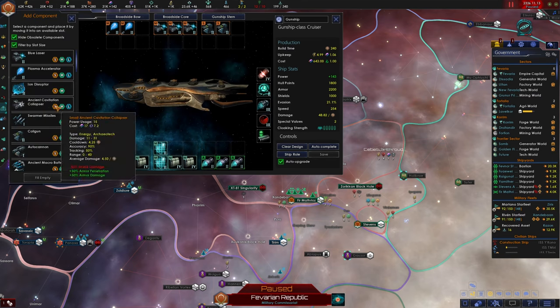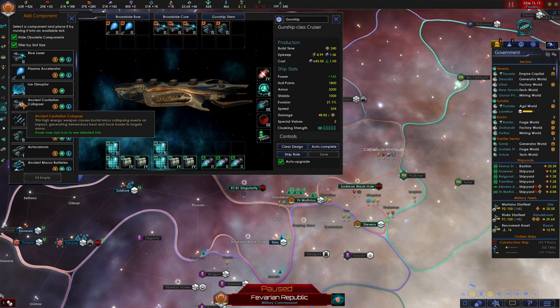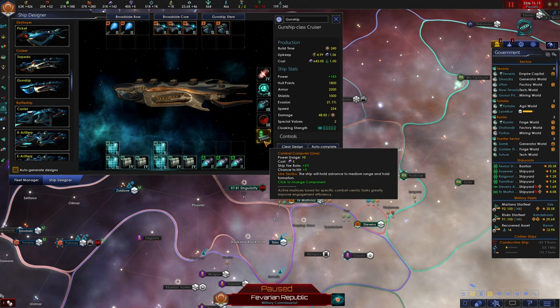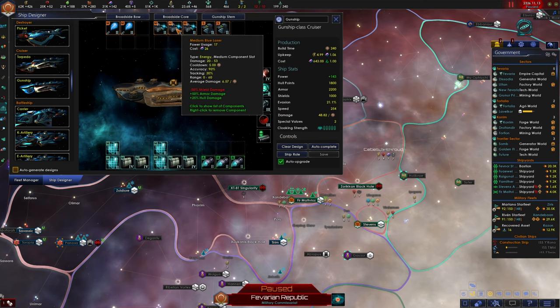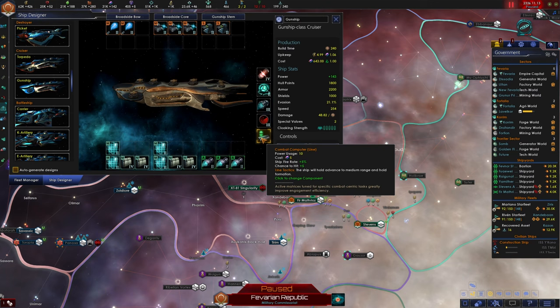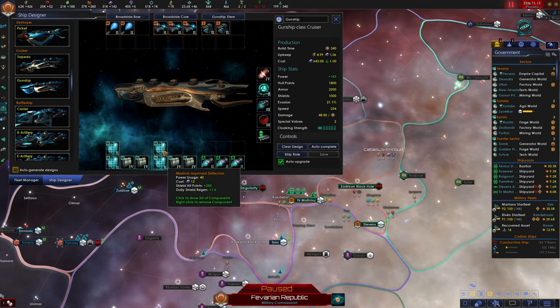I might consider swapping the lasers for cavitation collapsers, but I want to save archaeotech weapons for battleships since the relic cost is high and battleships are most likely to survive in combat, staying at great range. I chose the line computer for cruisers so they advance to median range of 60, where all weapons can fire — coil guns have range 50 and the rest have range 60. Unlike artillery computer which tries to maintain range, the line computer advances to that range and stops. I'm happy with cruisers absorbing hits since they're very tanky with four armor and weapon slots.